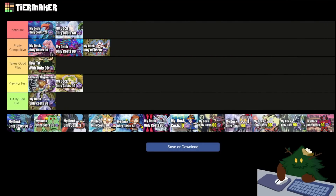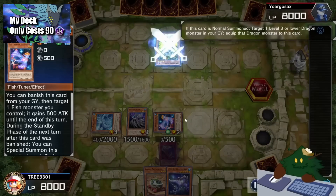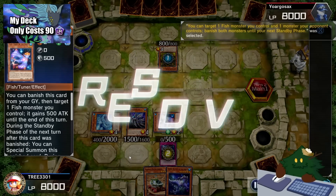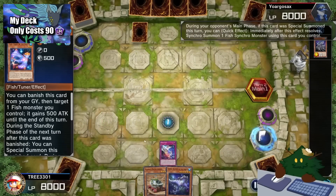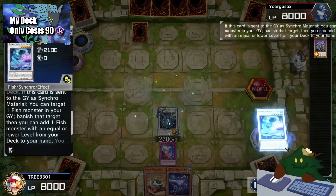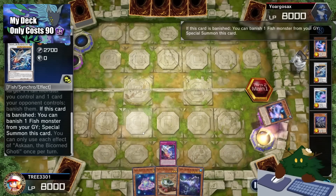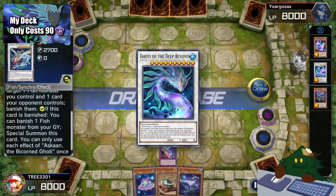Next up we have Goaties. It's borderline Pretty Competitive and Takes a Good Pilot, but I'm going to put it in Takes a Good Pilot. Reason being, it is not a complicated deck to master or learn. However, the power isn't the greatest and you do need to learn the matchups — when to activate effects to truly interrupt your opponent. I don't think it is as strong as the Pretty Competitive decks; it's slightly weaker. So I'm going to put it at the top of Takes a Good Pilot. Goaties, or Fish, is a strategy that involves synchro summoning on your opponent's turn and banishing lots of cards. In this particular budget deck, you can make very strong end boards with upwards to three interruptions. However, this strategy can be easily interrupted on your turn with Ash Blossom, making this deck not very consistent even with more investment. If you do want to invest in this deck, you can always add more copies of Goaty the Deep Beyond or more banishing capabilities.